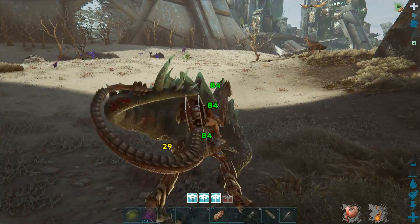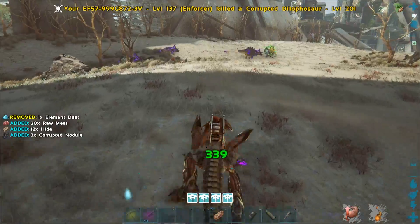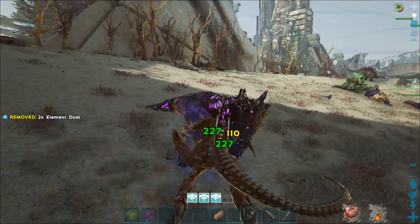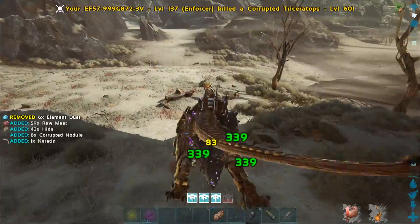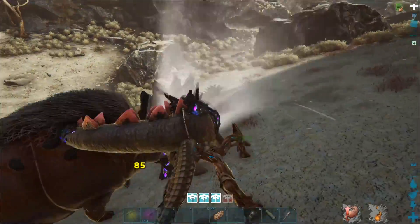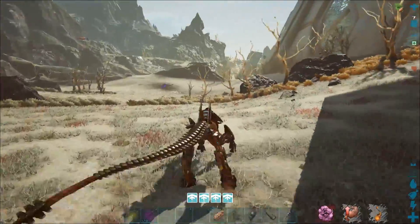Let's kill this one. Let's see what it can do against corrupted. Almost 40, 33, nine. Let's do a blink again. So it does massive more damage against corrupted dinos than non-corrupted ones. It's a wrecking machine.